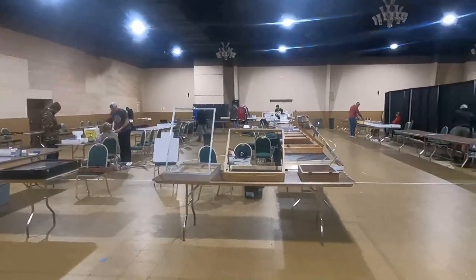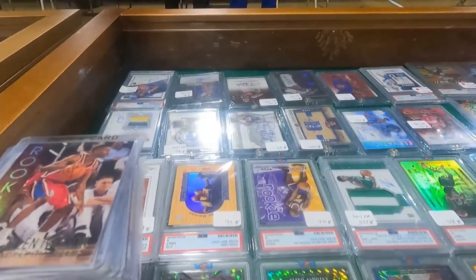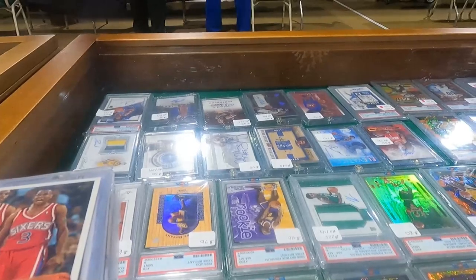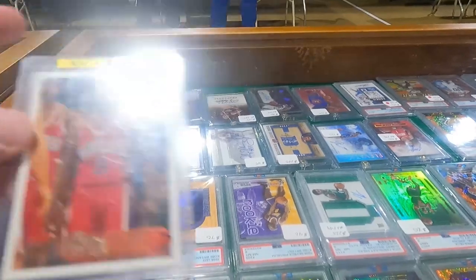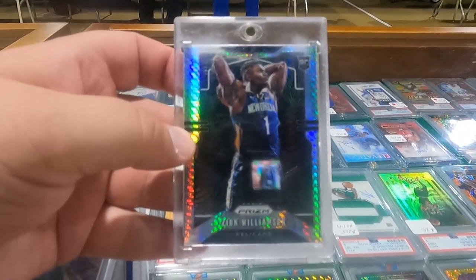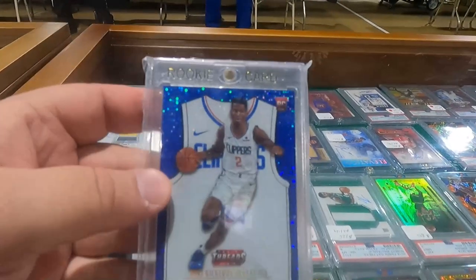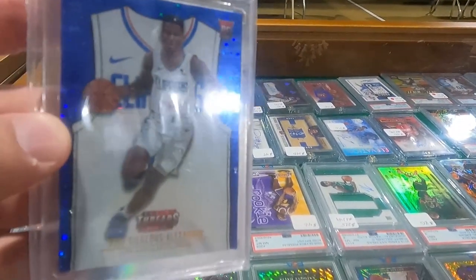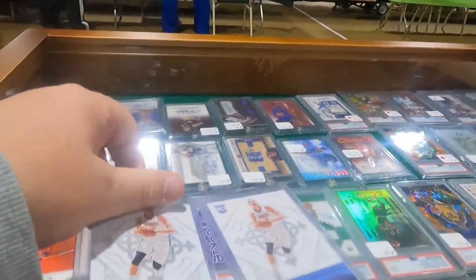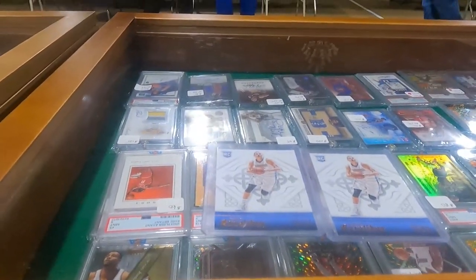We're gonna walk around, see if we can find anything, and hopefully be able to sell them right back. Alright guys, walked the show floor — didn't really take any video. Picked up some stuff: Alan Iverson rookie and another Topps Iverson rookie. Also got Zion — hyper prism and a purple 99 — Canini threads, Shay numbered out of 75, another Shay razzle dazzle, and two Jokic Excalibur rookies.